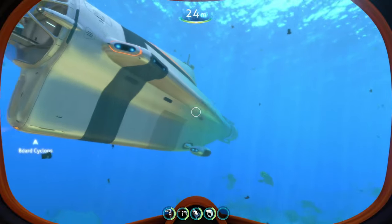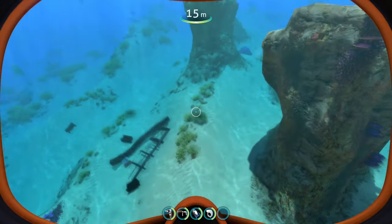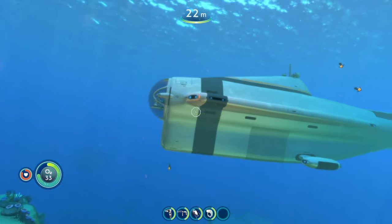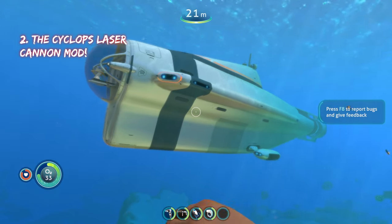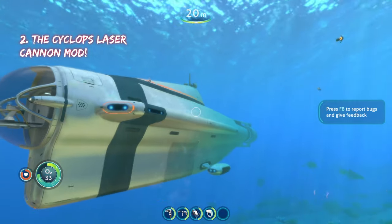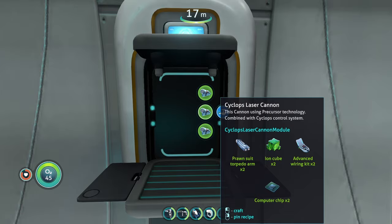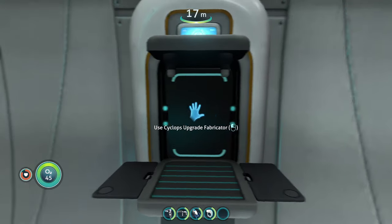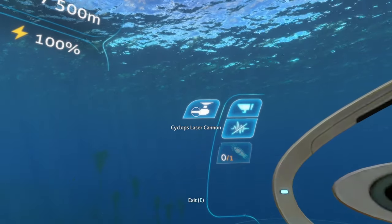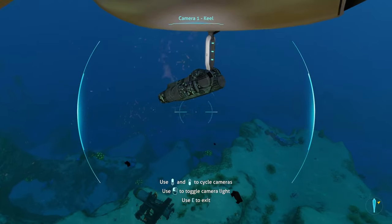Moving on to the next mod — the cyclops laser cannon mod. It's a cannon for your vanilla cyclops built using precursor technology combined with the cyclops control system. You need two Perforator torpedo arms, two ion cubes, two wiring kits, and two computer chips to craft it. The cyclops laser cannon module installs on the right side where all your other upgrades go.